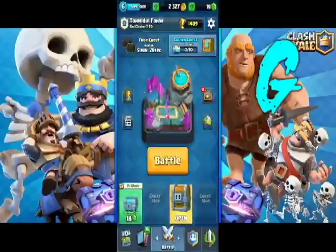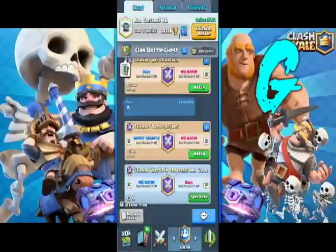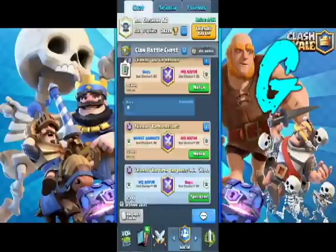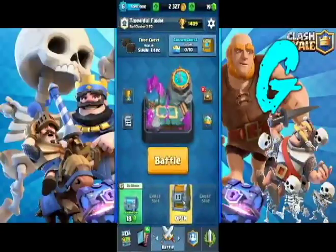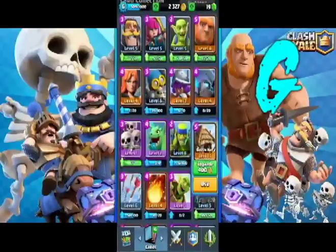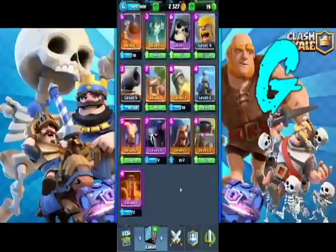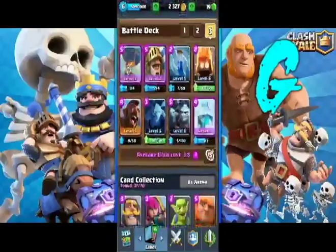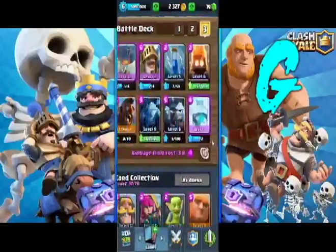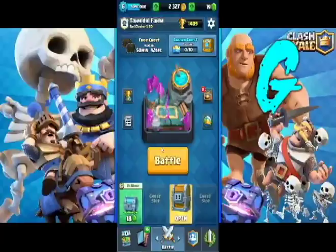I'm gonna take a screenshot because I have a giant chest for the first time in my life. You can join my clan — it's called Clashers BD, but it's full at 50 members. Now we're gonna open our giant chest at last. I'm very excited. Before I open, I should upgrade something — maybe skeleton army, no. Minions — no. Sparky — nope. Okay, I should just open the chest. Let me take another screenshot. Now we are going to open our giant chest — ready, go!